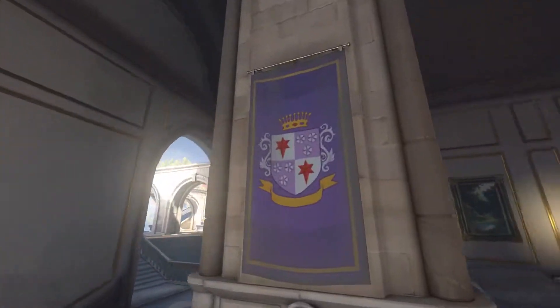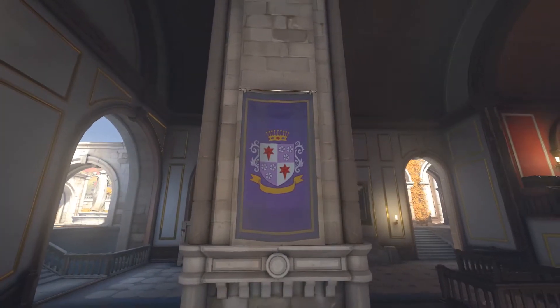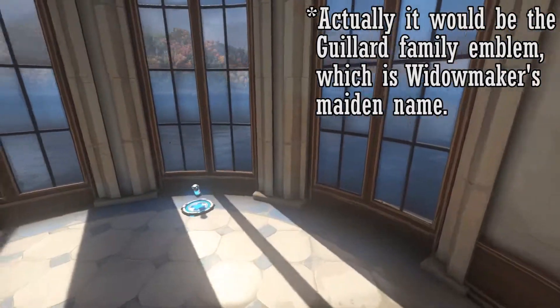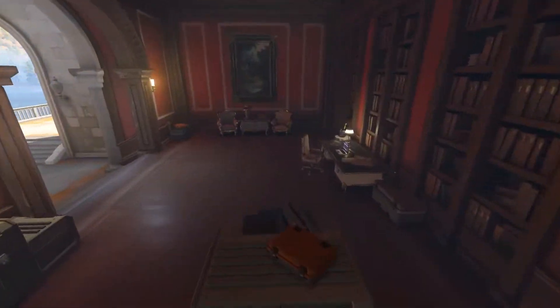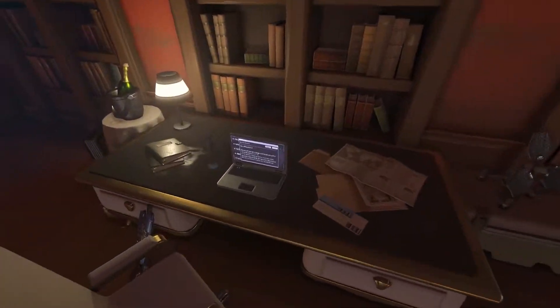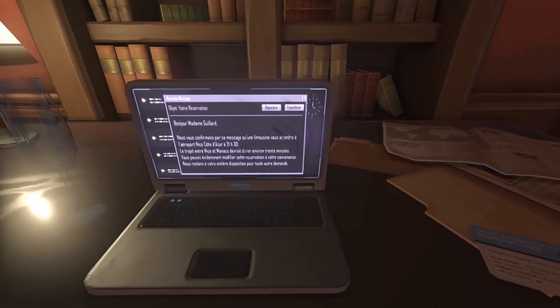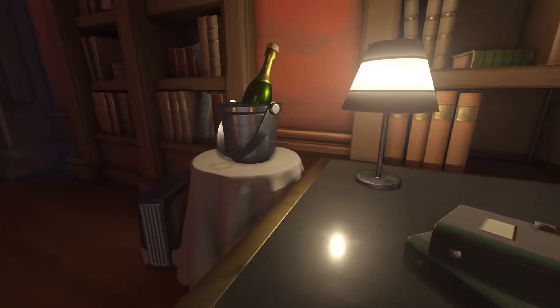Very nice looking. I'm guessing that's the family emblem. I wish I had a family emblem — that'd be pretty cool. Got a nice library. I wonder what sort of easter eggs are gonna be here. Of course it's in French — if you speak or even read French, go ahead and translate that for me. That would be a great help.